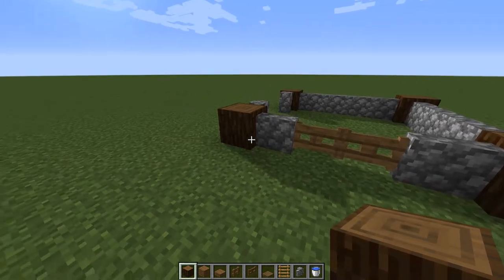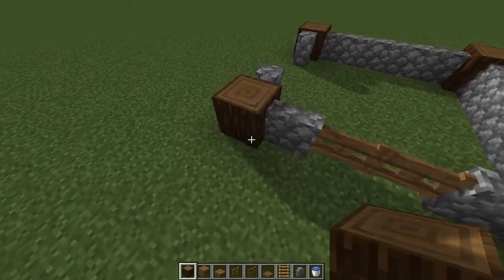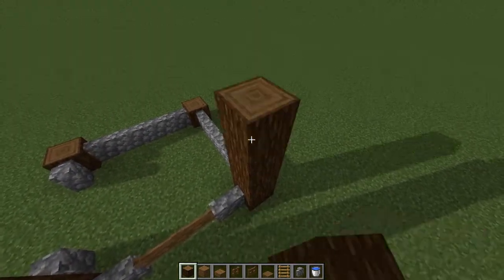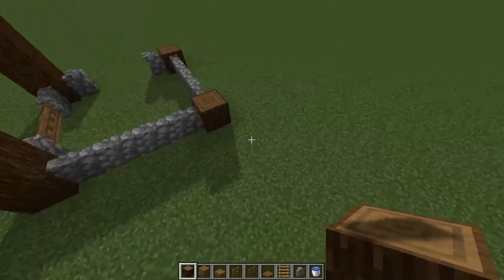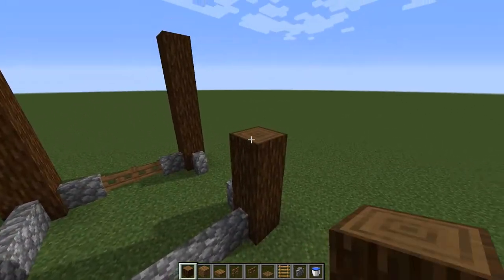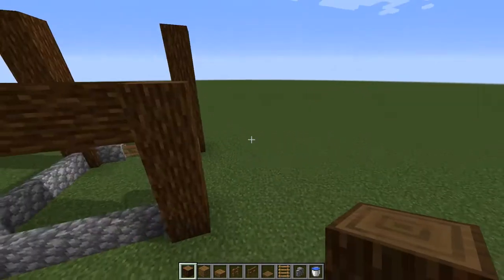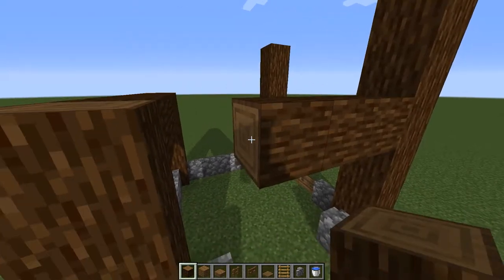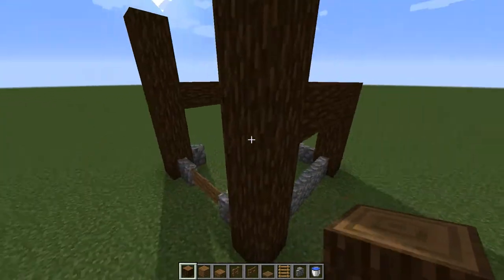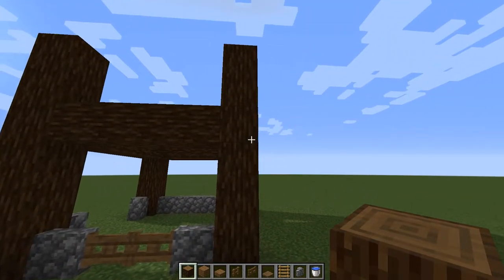Now that we have the base done, we're going to extend these corner poles up — the front being slightly higher than the back. The front will be a total of six including the base: one, two, three, four, five, and six. The back will be four including the base: one, two, three, four. Now let's go ahead and connect them across with spruce logs, going around the other side and the front as well.